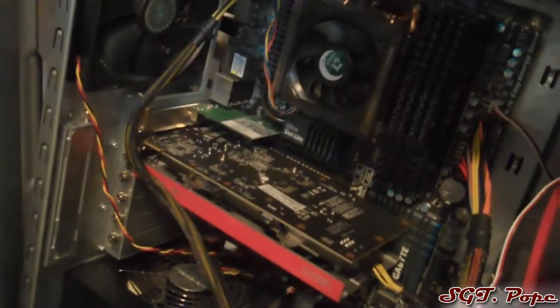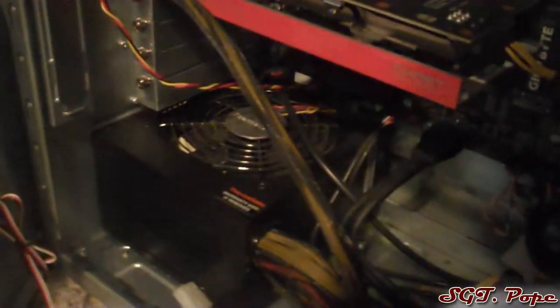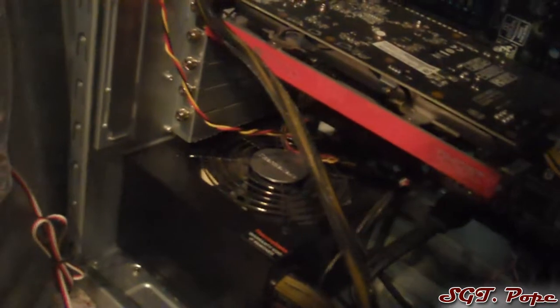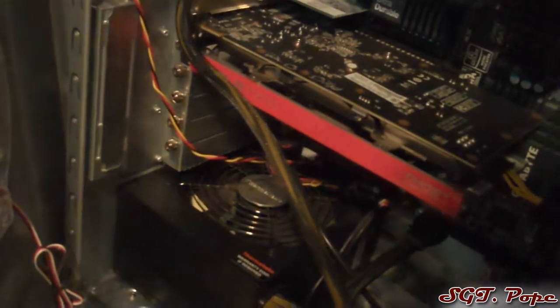This computer has like 13 USB ports, which is pretty badass. The case is a Cooler Master HAF 922. It has three 200mm fans — one on top, one in front, and one on the side. It really keeps it a lot cooler. My power supply is 800 watts, which is pretty good. I was going to get two of the 7770s to do Crossfire, which is why I got that power supply, but I just never got around to it because I have so many software issues to fix first.